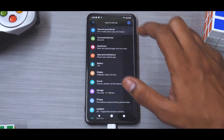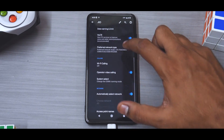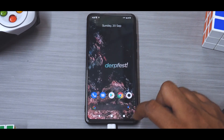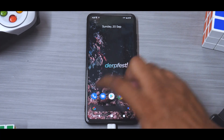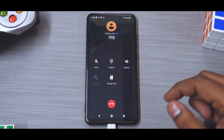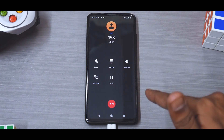Just like all the other custom ROMs, if we go to the network settings we do have Wi-Fi calling and operator video calling. The good thing is the toggle button has a pixel-esque animation. I did a test call and let's see if we have call recording.